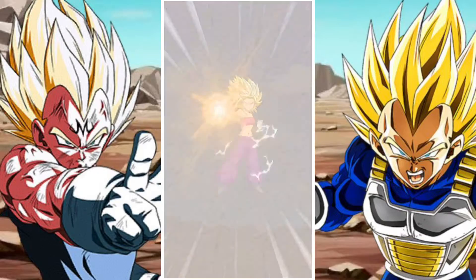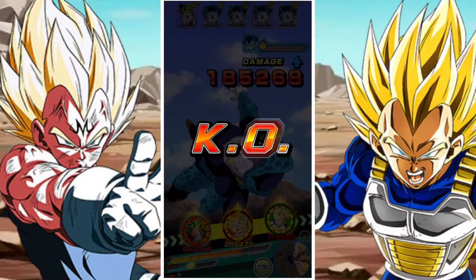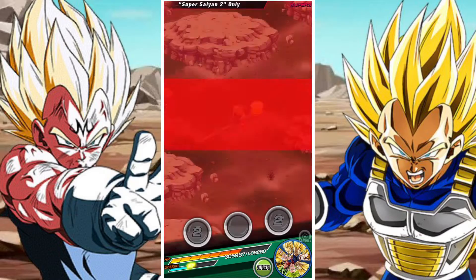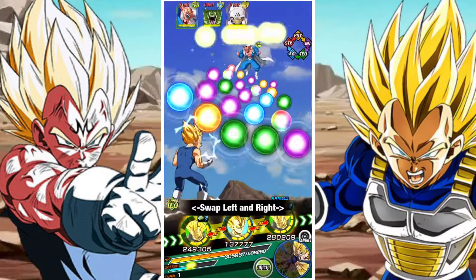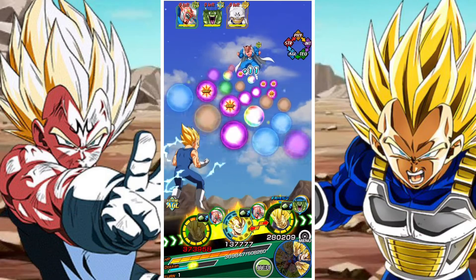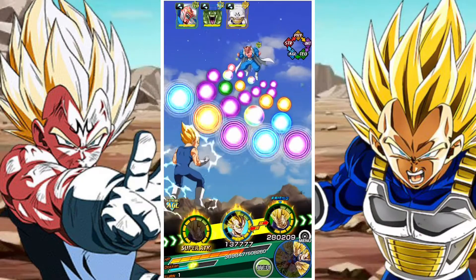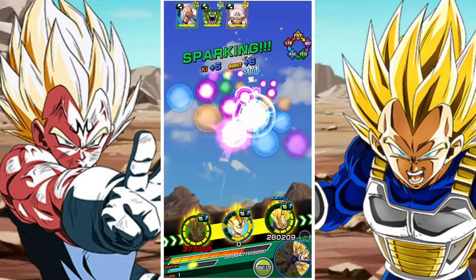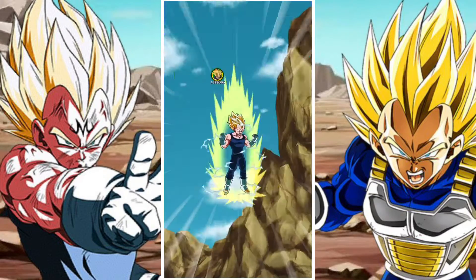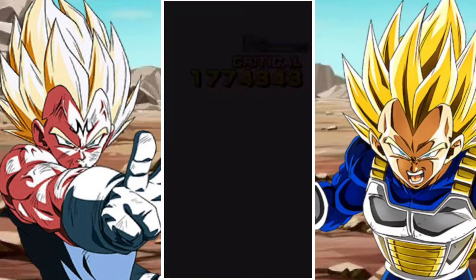Alongside the LR, we have Super Saiyan 2 Caulifla. I've gone with her because she's a bit better defensively due to her evasion, even though Int Kale would buff the Super Saiyan 2 LR quite a lot. Caulifla has attack and defense of 30% up to 160% and a chance of evading the enemy super attack per Universal Survival Saga category ally. With 4 of them, we're looking at 120% attack and defense and 60% evasion chance. She also has attack at 70% when a character named Kale is on the team and raises defense by 30% for 3 turns on her super attack.